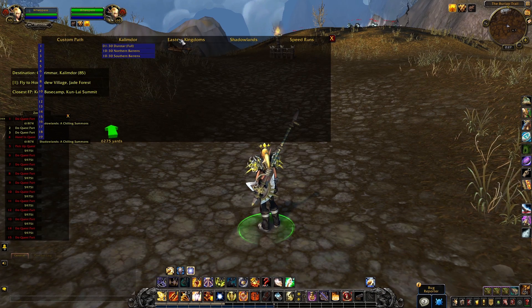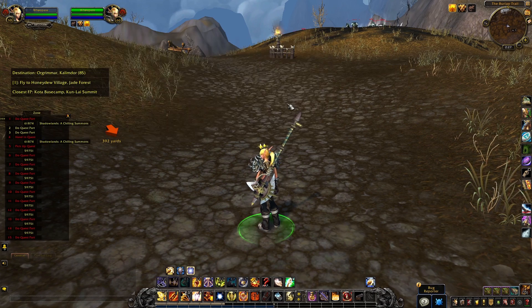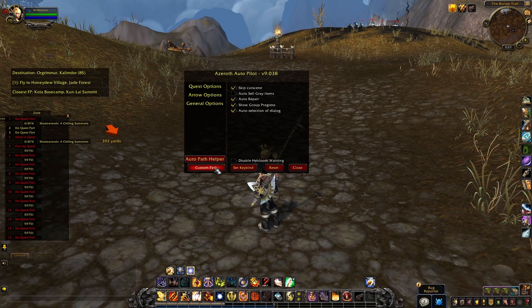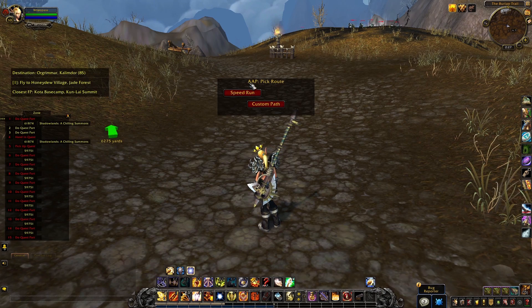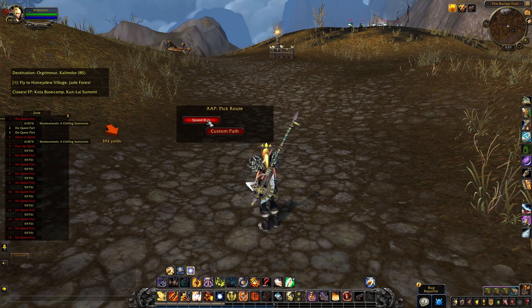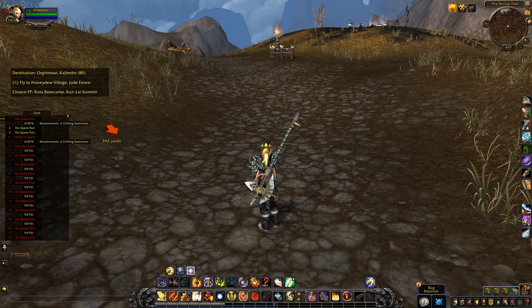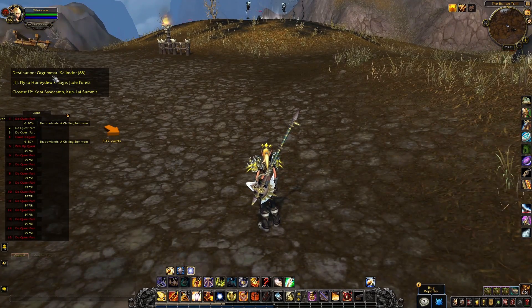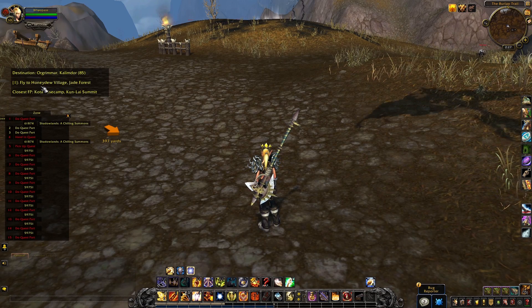We can go on a custom path. Let's go auto path helper. And do we want to go a custom one or speedrun? Let's go speedrun. It's updated and it's telling me to go to Orgrimmar. To get to Orgrimmar we can go to Honeydew Village and teleport.